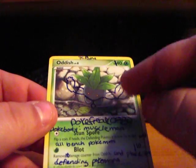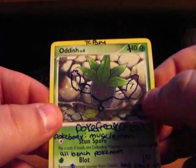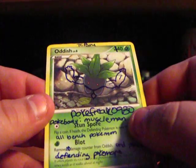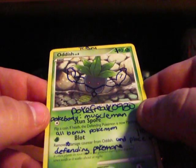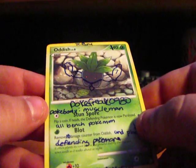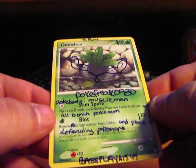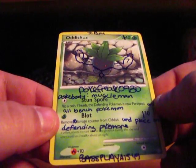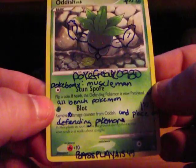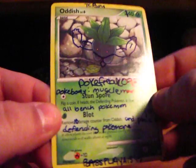140 HP. It's an Oddish — he's got, like, muscles. And it says PokeFreak0930. PokeBody: Muscle Man — it paralyzes all benched Pokemon. Blot: Remove 10 damage cards from Oddish and place on the defending Pokemon. And it says BassPlay1549 on the bottom. Thanks a lot dude, I really appreciate it.